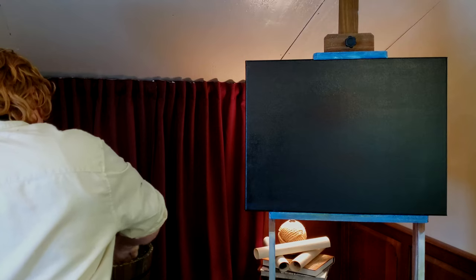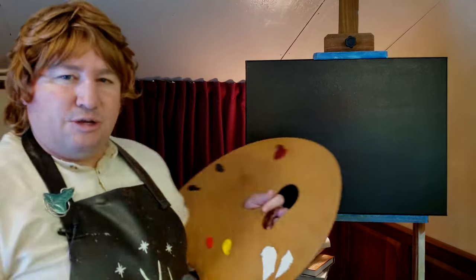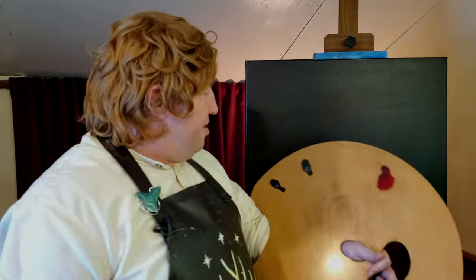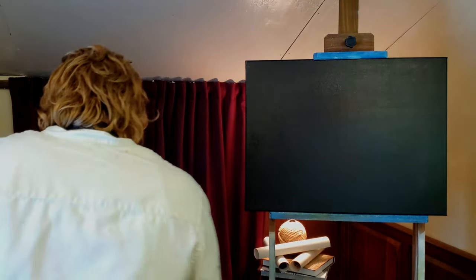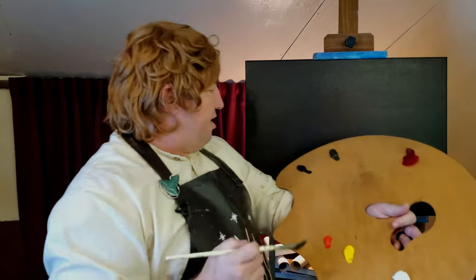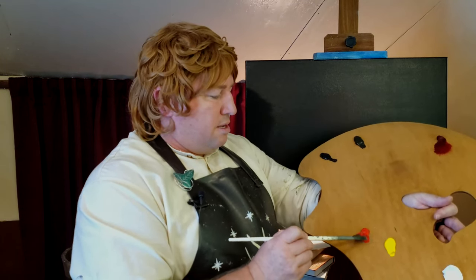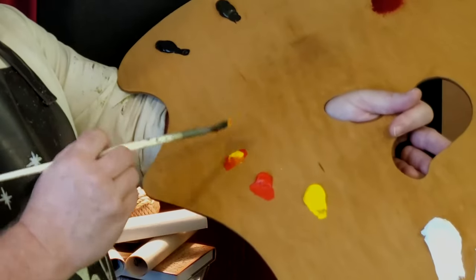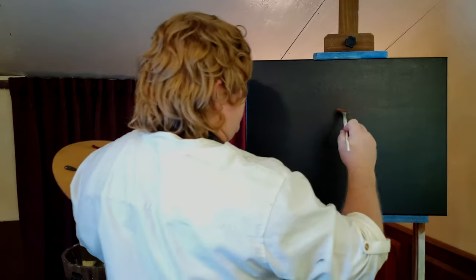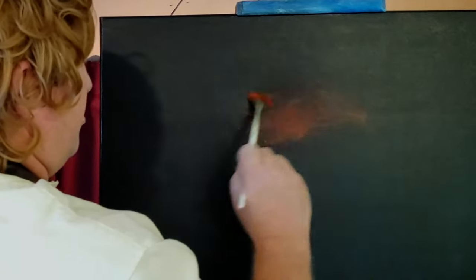We're going to wash our brush in odorless paint thinner. Just wash that out in our bucket here, and then instead of beating the Sauron out of the brush on our easel because we're inside the Hobbit hole, I have a rubbish bin down here. The Mrs. Hobbit will stay much happier. Let's just come with just the corner of this fan brush. I'm going to take some bright red, and we're going to mix a little bit of this Cadmium Yellow — just that orangish color.